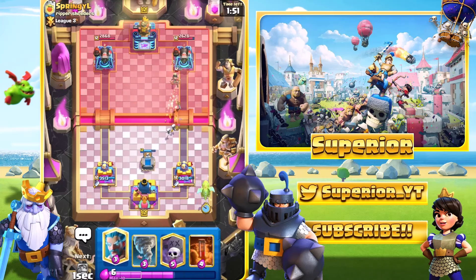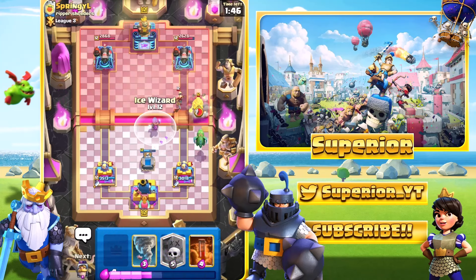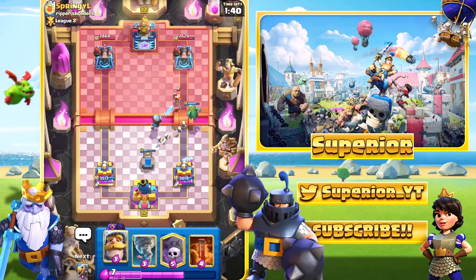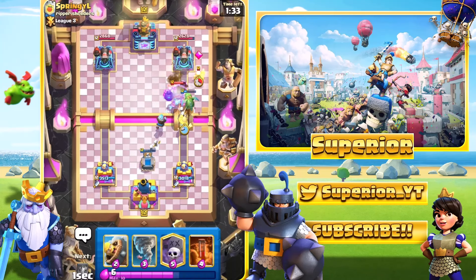So we'll Baby Dragon at the back. If he gives me the Poison value, I'll most definitely Poison Spell — what in the world? Okay, Hog Rider, bit of a strange one. We'll just slow him with the Ice Wizard, there we go. The Dagger Duchess shot the Hog Rider down very very quickly, which is always very nice to see. It's great to see a Hog Rider get destroyed.